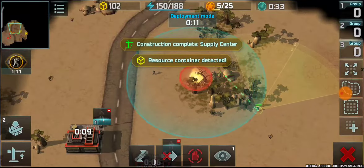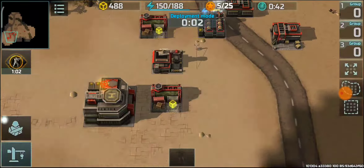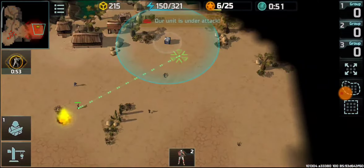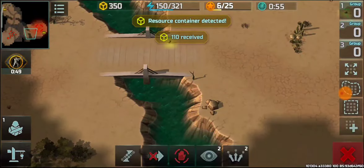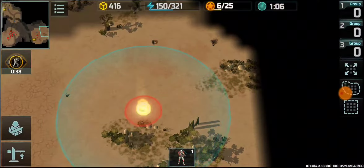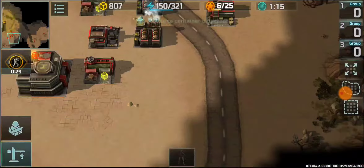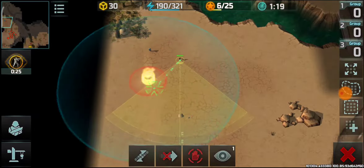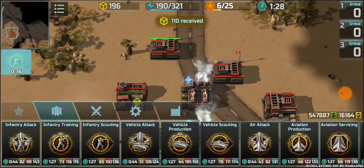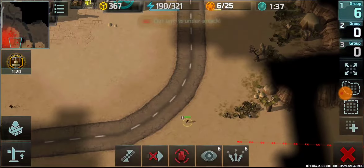Scouting boost, gathering the containers — second container, and now I got the third one. I'm really taking advantage of resistance rifleman speed here. You can see I'm gathering a lot of containers compared to him, and then switching into construction boost. Unfortunately this one is gone.